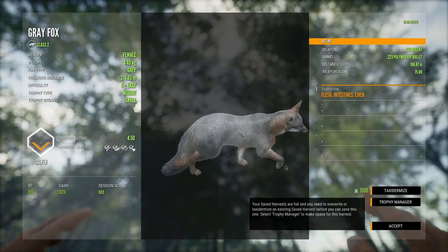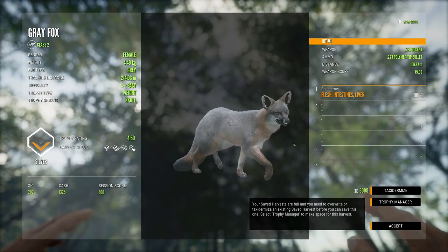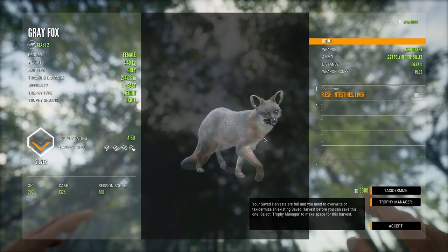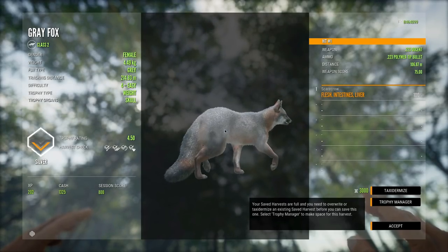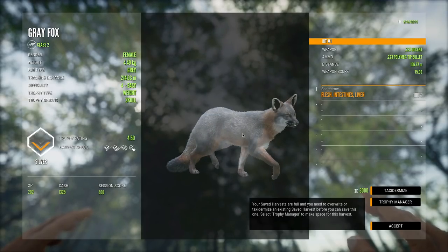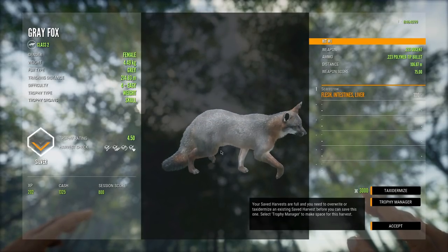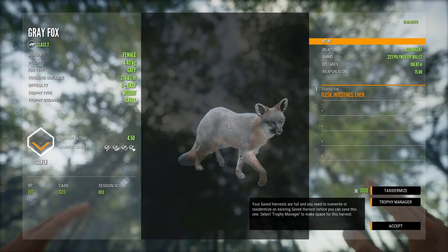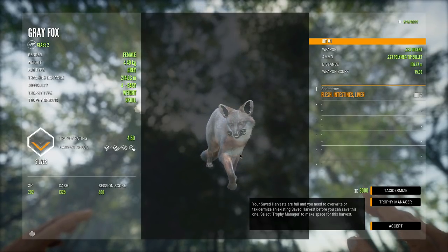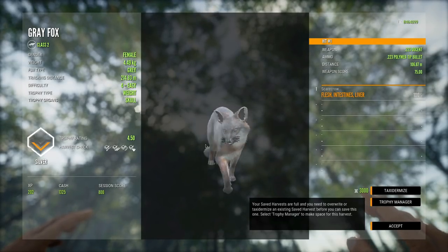I'm a little more impressed with how the 223 does on these things than the 22 Hornet. I really hope they buff the 22 Hornet because currently the 223 is just so much better for stuff like fox, and so is the 243. I don't see why you would use anything besides the 243 and the 223 because they take these fox out really quickly.